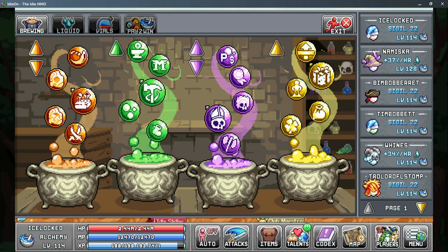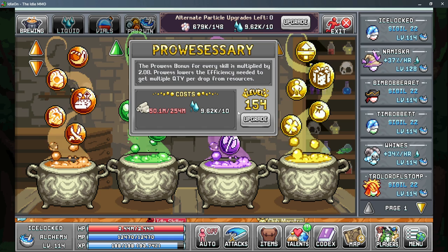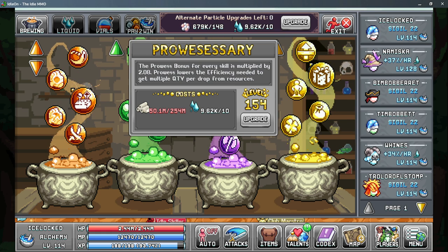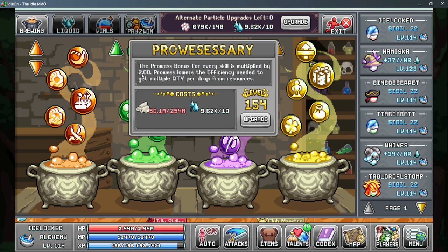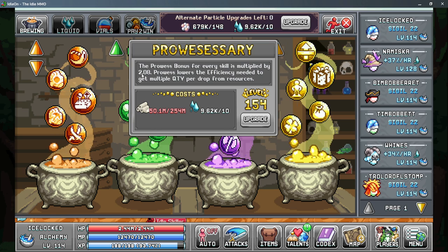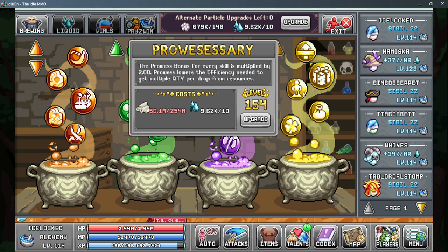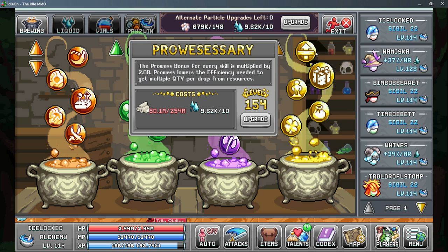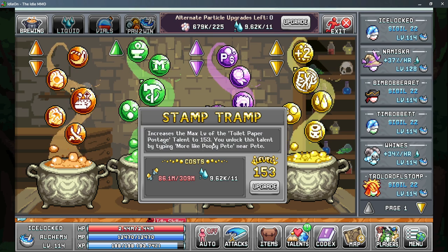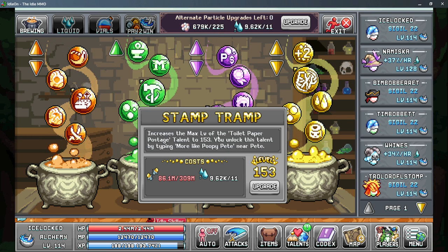For the yellow bubbles, the first is your Prowessary bubble which reduces the amount of fishing efficiency needed to get to the next tier of multi-fish. One thing to mention: this caps at 2 times across all sources — the bubble, the post office box, the Leek, and the dinner menu — so once you hit 2 times you no longer gain any benefit from leveling those things for that specific bonus. You also have the Stamp Tramp, which increases the max level of your Toilet Paper Poster Stamp — but as we discussed it starts being a bad investment past 1.5 times so it's not a priority.